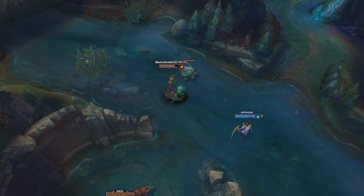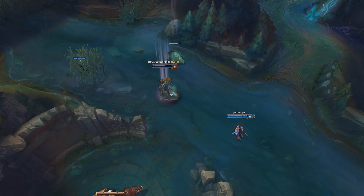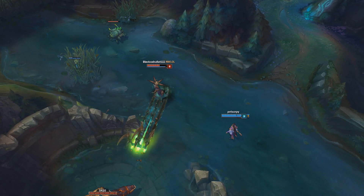Diana's Q is Crescent Strike. Diana unleashes a bolt of lunar energy that travels in an arc, dealing magic damage to enemies hit and afflicting them with moonlight for 3 seconds, granting sight of them for the duration.